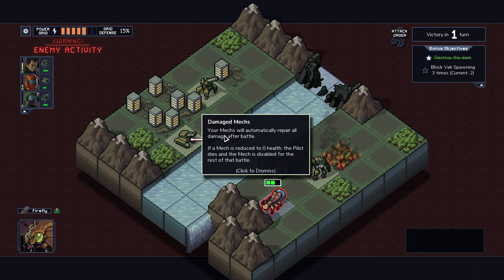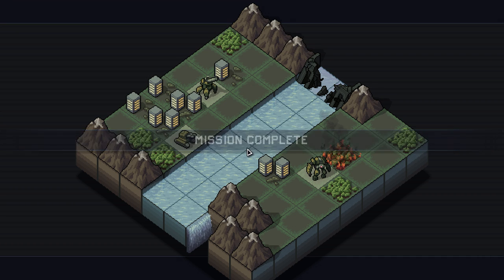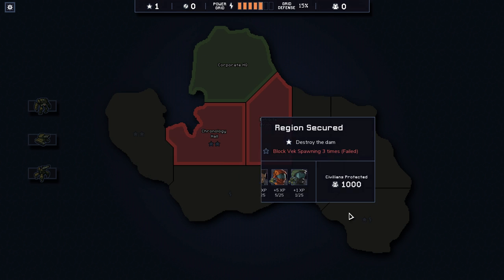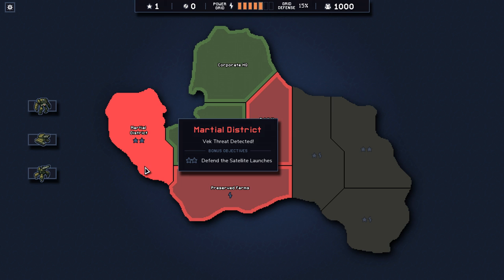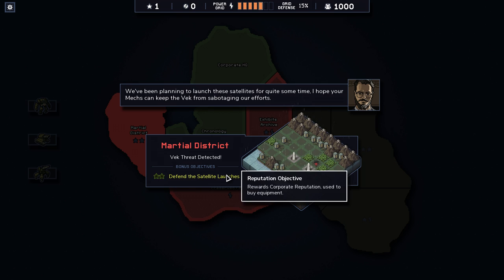More important things about mechs taking damage — they will repair all the damage after battle. If a mech is reduced to zero health, the pilot dies but the mech is disabled for the battle. Mechs don't actually need a pilot, but pilots are better because they have innate bonuses. A pilot can also be someone you've kept recurring through multiple instances, going back in time to try and change things. So it can be a big deal. A lot of this game, as it progresses in difficulty, is about dealing with losses and sustaining yourself.